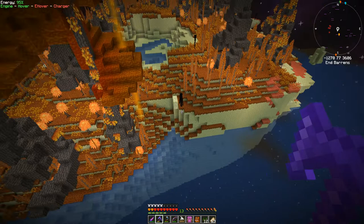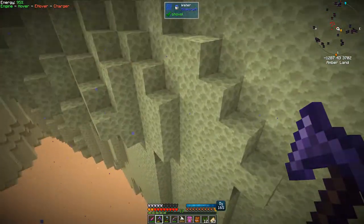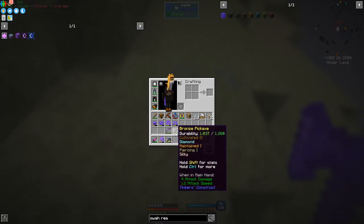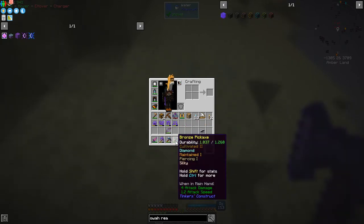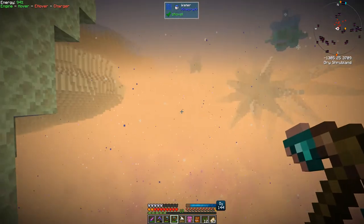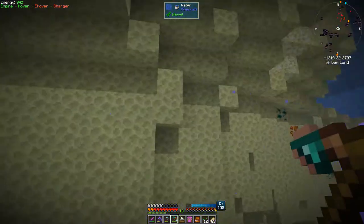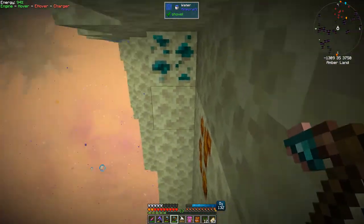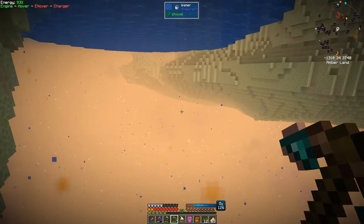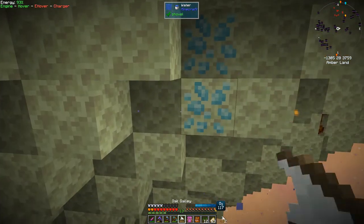This is what Amber Land looks like - these are all Better End mod biomes. You'll find the ores but they're actually easier to find underwater, strangely enough. Here's some prosperity ore. Let's take this pickaxe which I've repaired - it's got Silk Touch on it, quite handy. You use up less inventory space and then when you press C you pick it all up. You can also get dimensional shards the same way. Here's what amber looks like - you'll also want this one as well.